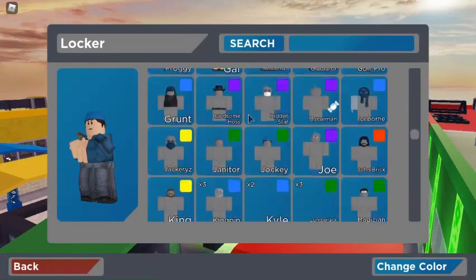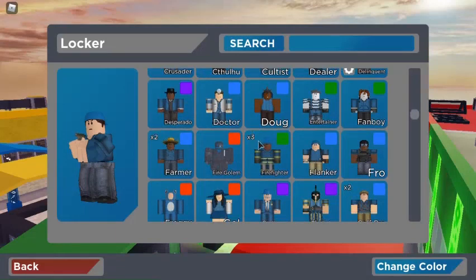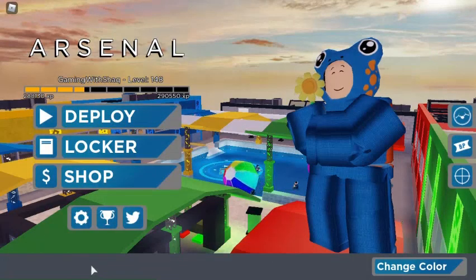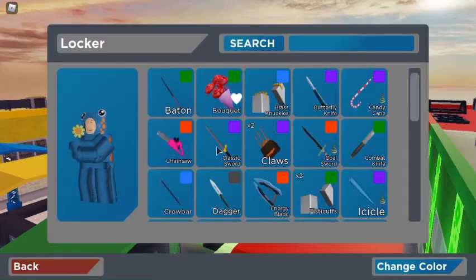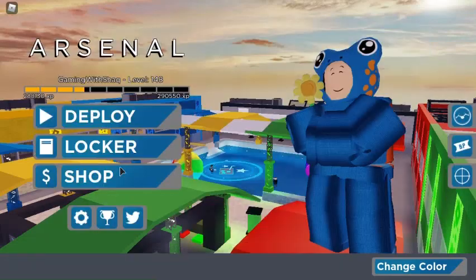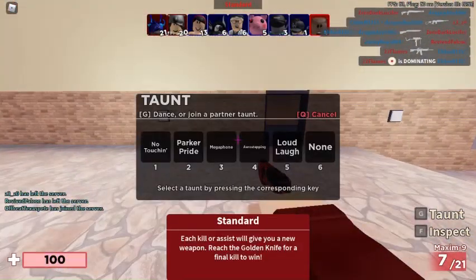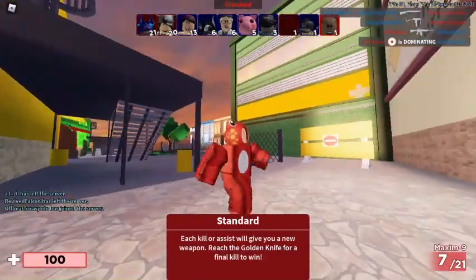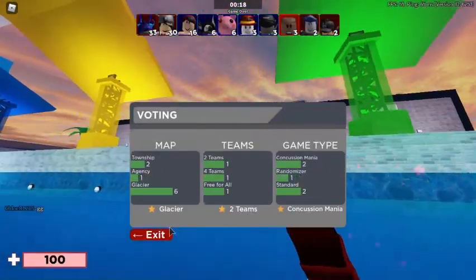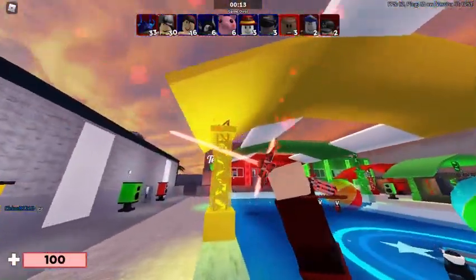Oh, you got the skin! This is it — yeah, this is the fox skin, that's the far skin. Yeah, that's it — this far skin. Enjoy this video. Let me show you how to get the far skin. That'll be it. Goodbye, peace.